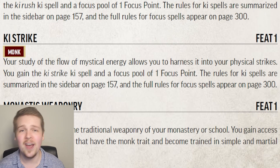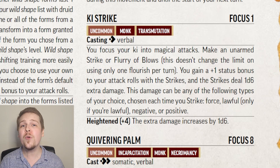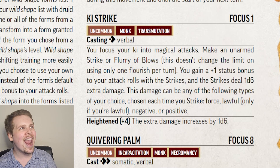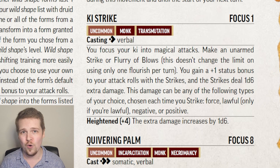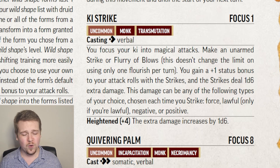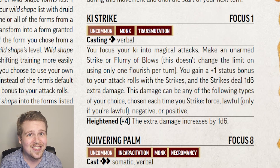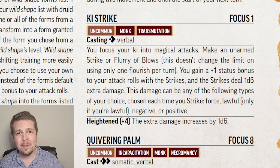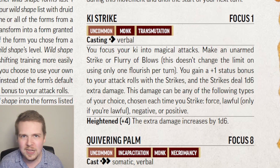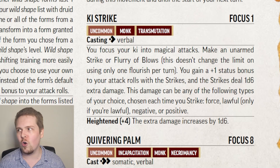Ki Strike is another focus spell for monks, and it's fantastic at level 1. For a focus point, it gives both attacks on your Flurry of Blows a plus 1 to hit and 1d6 extra damage to both. At level 1, being able to attack at plus 1 and then only a total of minus 3 — that's amazing, plus 1d6 to both hits. On top of that, these can be force damage, lawful damage, negative damage, or positive damage with your ki. So if you know something's weak to positive damage, you can change it to that. Or if you're not sure, just use force, because force almost always works.